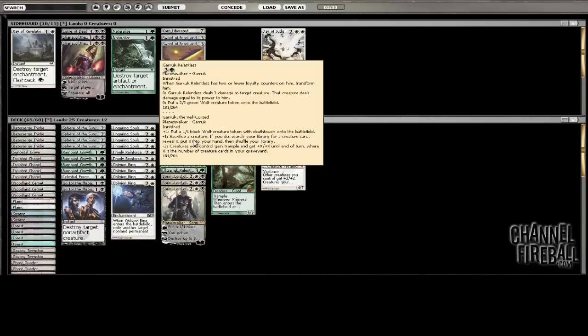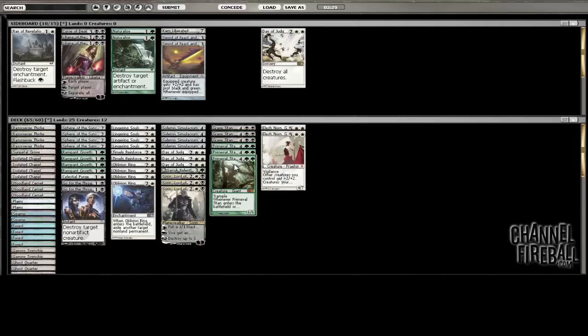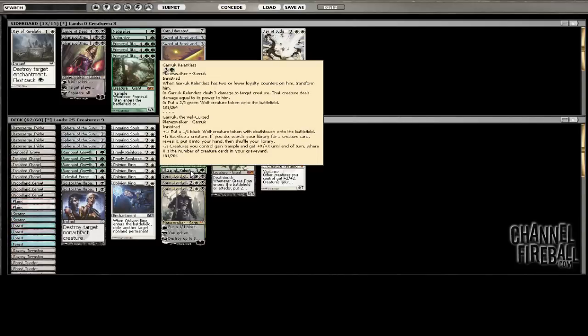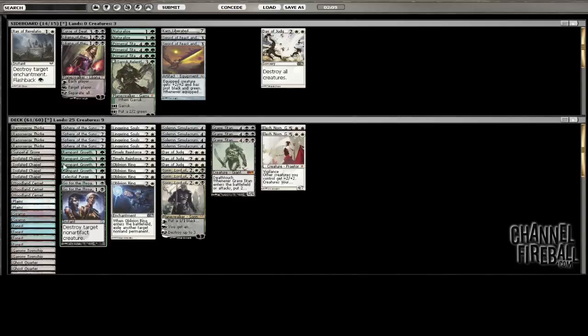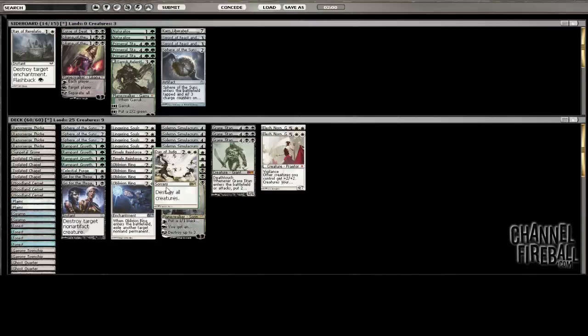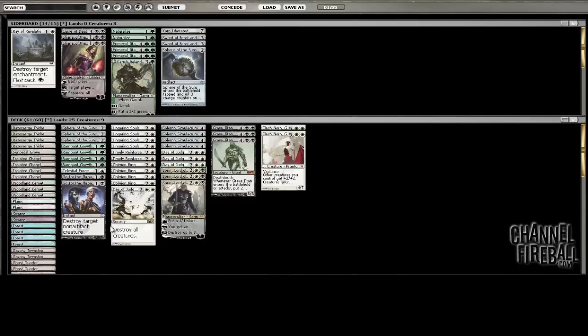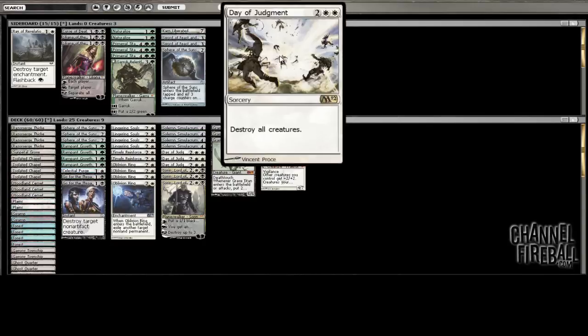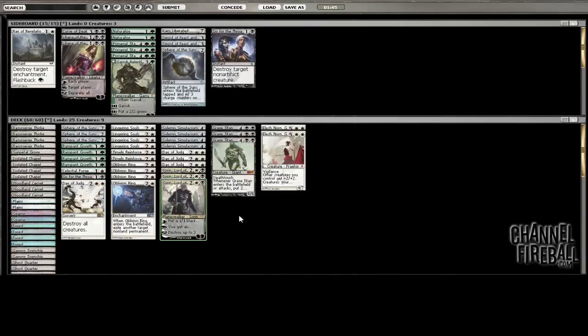Sorin obviously stays. I kind of wish I had the other Sword in my sideboard but I don't. This is a matchup where Primeval Titan is slightly better because he grabs Vault, but Grave Titan ends the game so much faster — I think I'm still going to cut Primeval Titan. He's only really good against control decks. I'm not a huge fan of Garruk — let's cut Garruk. Let's cut a Sphere because he could bring artifact hate. Day of Judgment I probably do want — let's bring that in. We have four Oblivion Rings, Purge, two Go for the Throats. I could cut a Go for the Throat for it — I'm gonna try it. Let's give this a shot.